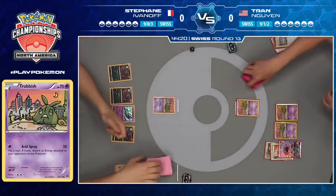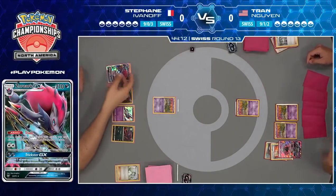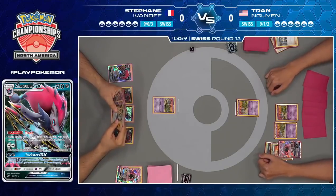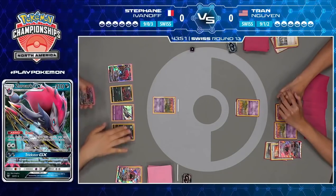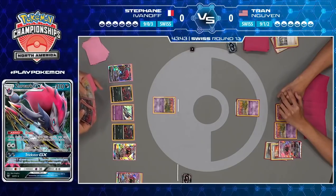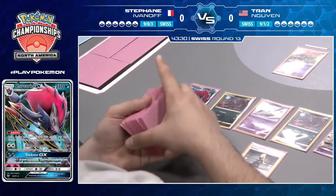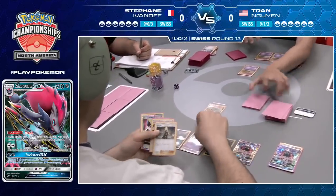This is actually pretty great for Stefan — he did not have any Zoroarks and he's going to be looking to chain those together very soon, so any way to draw into those right away would be sweet. The very first card he found was a Zoroark, but it wasn't paired with anything. He'll have to trade and hope to hit another Zoroark, and it doesn't seem to be that way. Looks like he found Kartana and some more Unit Energies, so we're only going to see one trade out of him this turn, which is just not what Zoroark wants to be doing.